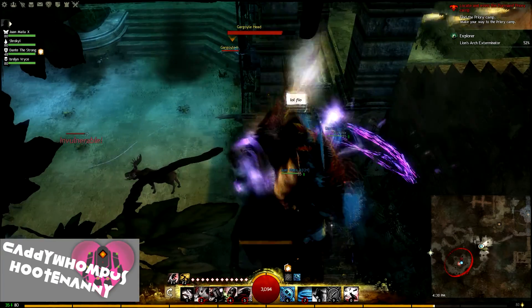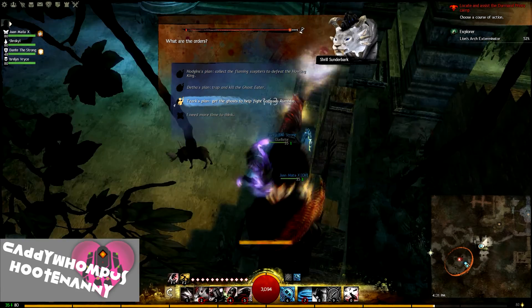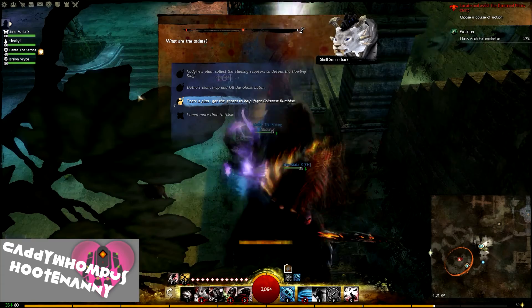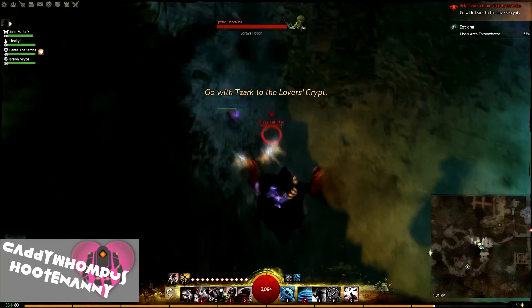Skip the cutscene and choose your path. Once these first two gargoyle heads are dead, jump down and go into the corner by the rubble and finish off all the little spiders.